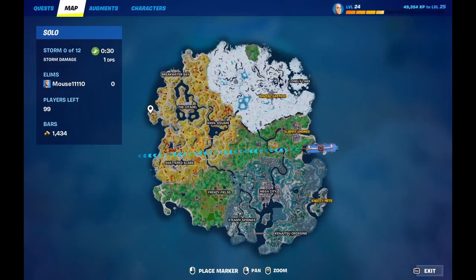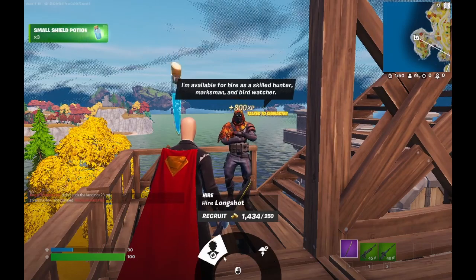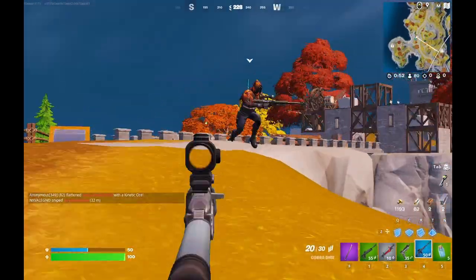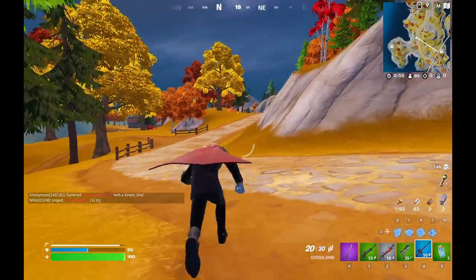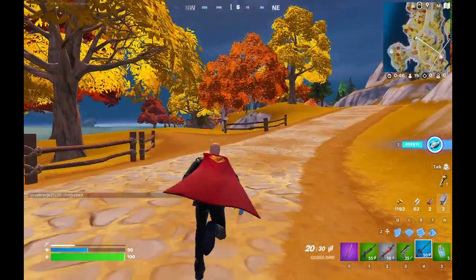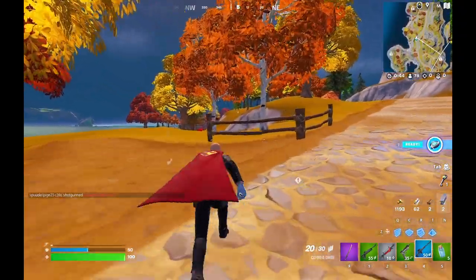The next place we're dropping is here. Long Shot spawns here and costs 250 bars to hire. Long Shot is a scout specialist, so they ping nearby opponents in chat. They can also use their sniper to get pretty good shots off on people.